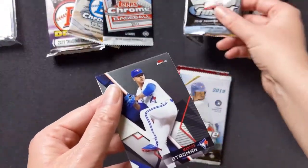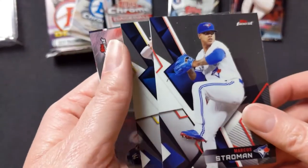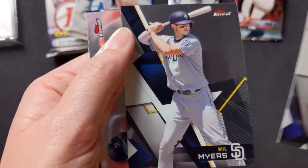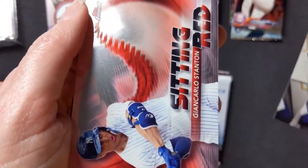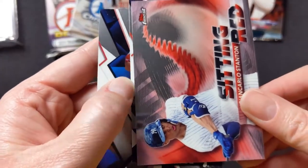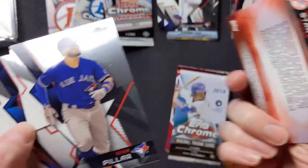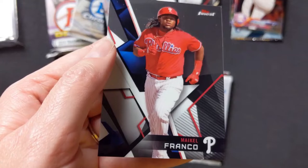Okay, so this is Topps Finest 2018. Marcus Stroman. Will Myers. Sitting Red Giancarlo Stanton — sweet, I'm going to add that to my PC. Kevin Pillar — the Blue Jays. And Mikel Franco.